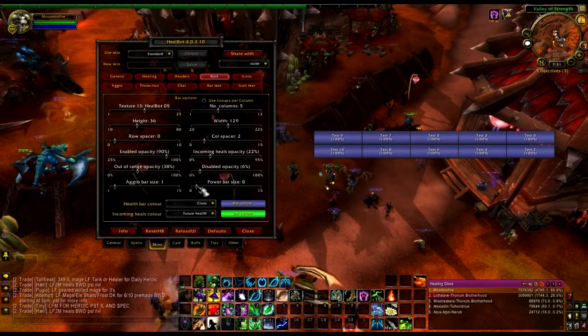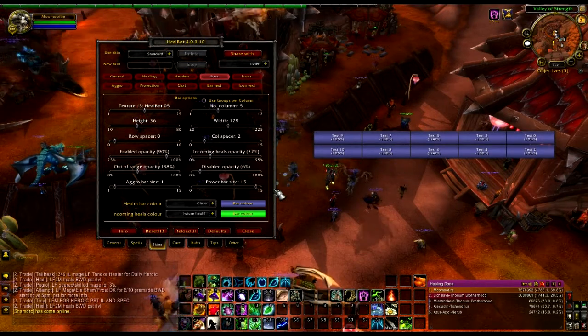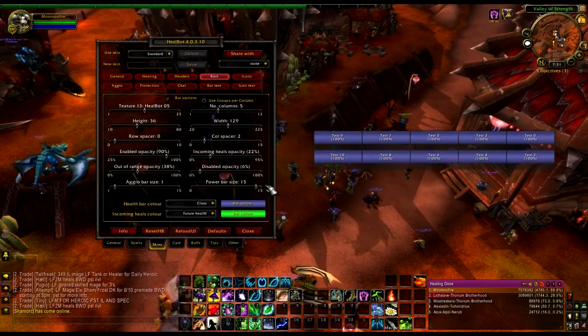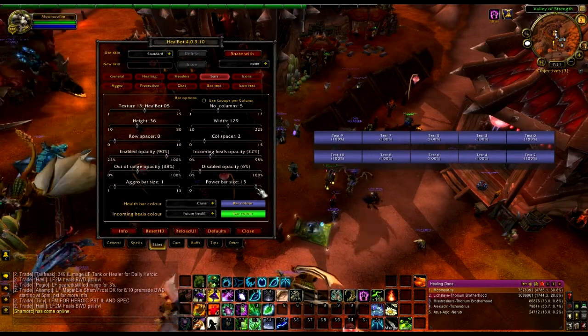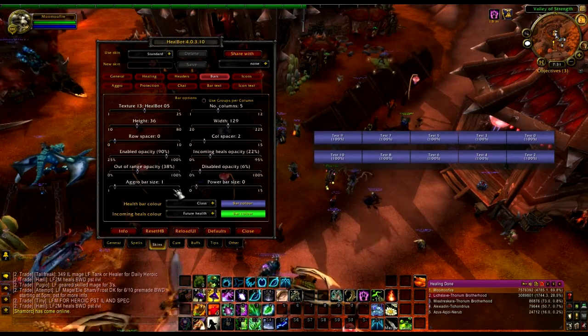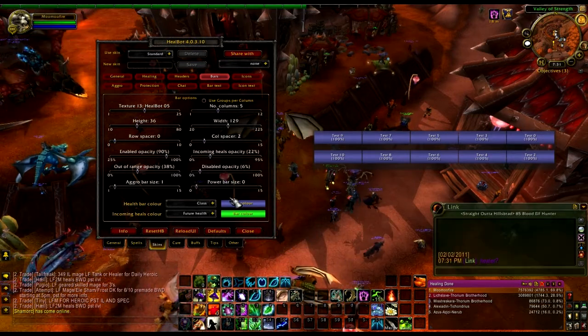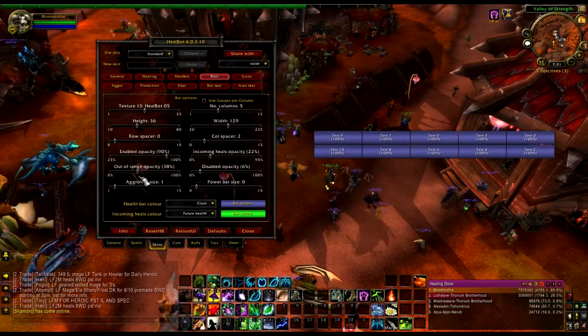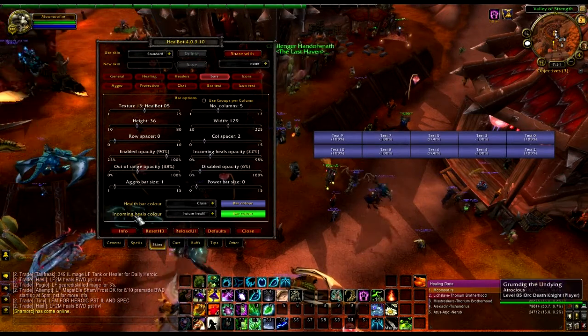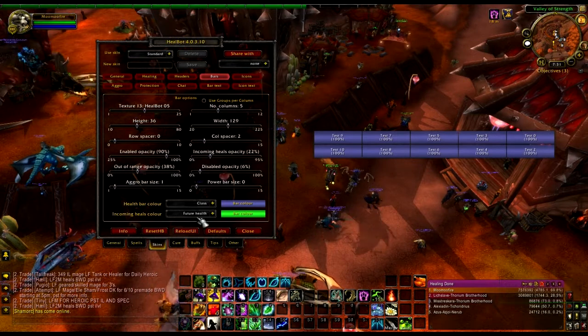Keep it at zero because I don't even have it. Power bars — that's the same thing. That's energy, mana, runic power, and rage. If you want to keep that in check — I don't care about that. I usually use my built-in WoW frames to look at that.